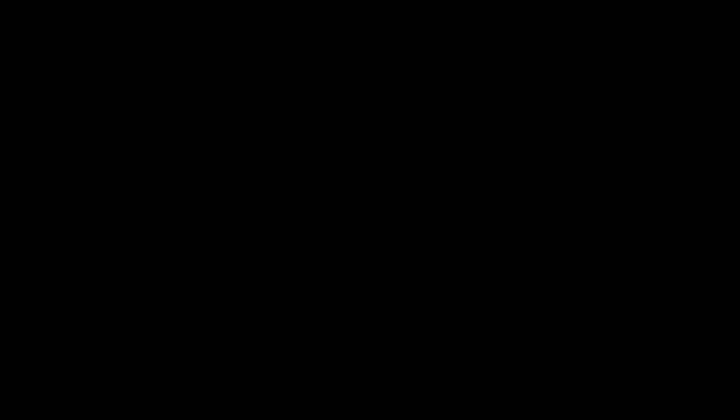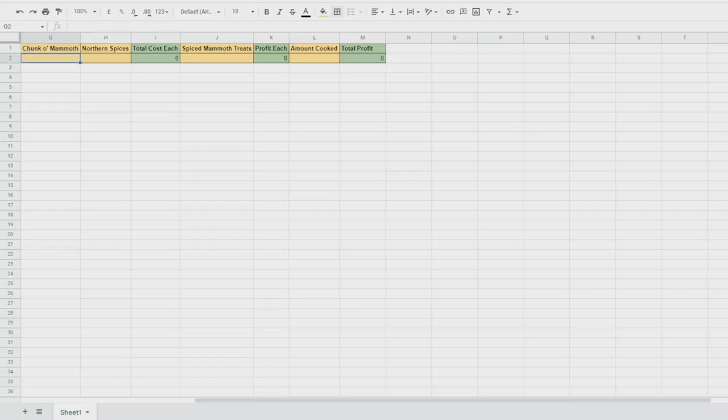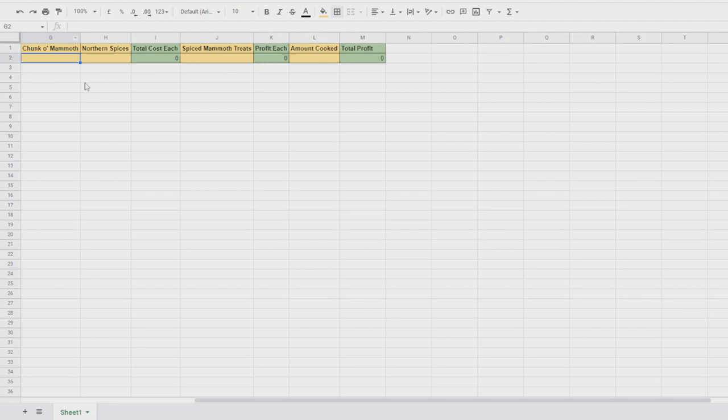Let's take a look at the spreadsheet I mentioned. It's just a nice simple spreadsheet — you'll be able to set one up yourself. We've got a column for Chunk of Mammoth, a column for Northern Spice, and it calculates the cost. Then there's the Spiced Mammoth Treats price, how much profit you're making each, and a column where you input how many you'll be cooking so it calculates the total profit.